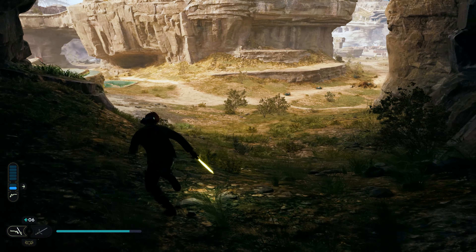The companion system is a very welcome addition to combat. Merrin especially is incredibly powerful when using her magic — I actually felt like I was fighting beside her rather than just with her. Bode was okay mainly because his blasters could distract enemies while Cal attacks from behind. I do wish that after the campaign you could ask Merrin to tag along and help in the open world, or find more companions to join your roster. I was hoping Rayvis would join us after we beat him, but that never happened, which I thought was quite strange.